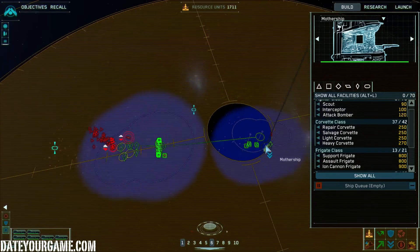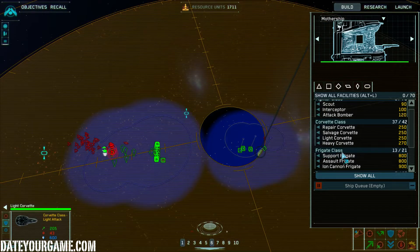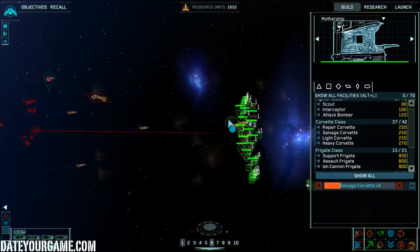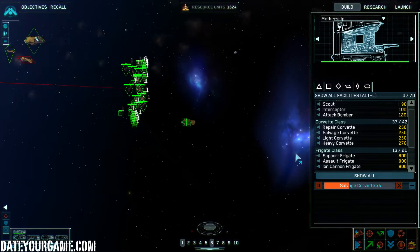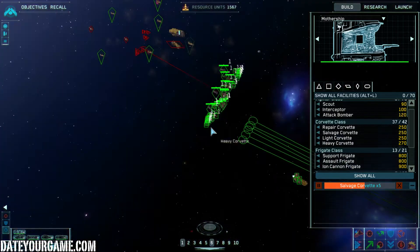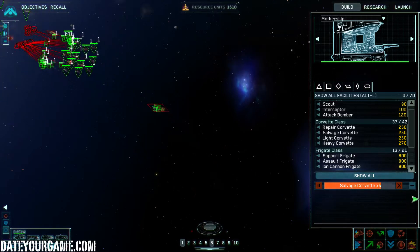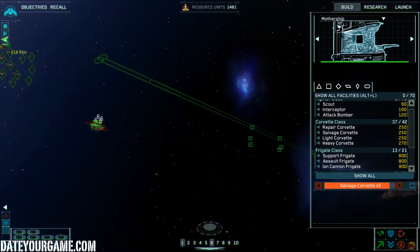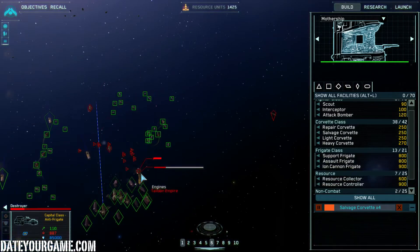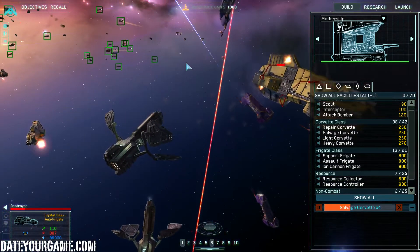I think I will have to remove my resource collector as well — it's a bit dangerous. It's actually tricky to avoid destroying that one. There should be a button that tells your fleet specifically not to fire on that ship.